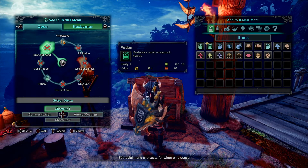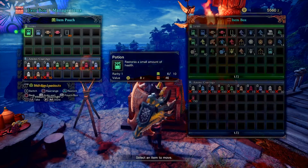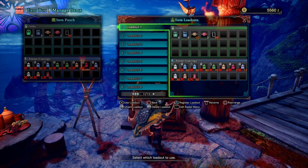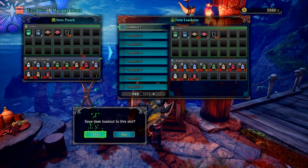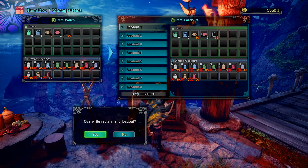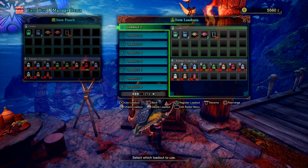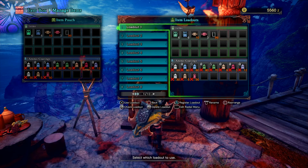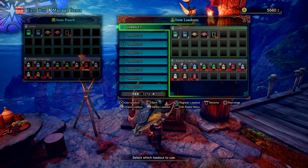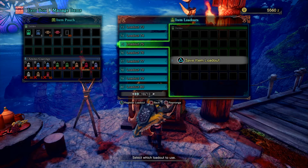Once you get your radial menu set up the way you want it, you need to save it. To save it you go to manage items, hit the options button, and when it comes to the loadout you hit register loadout. It'll say save item loadout to the slot — yes — and then it'll say overwrite radial menu loadout as well, and you hit yes. You can also have up to dozens of different loadouts — maybe up to 80.